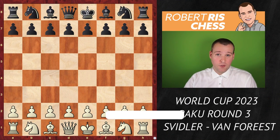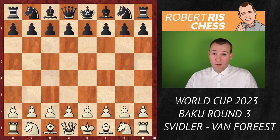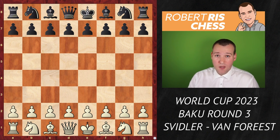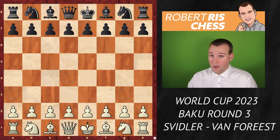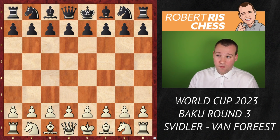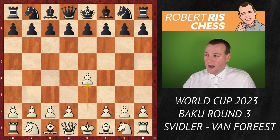It's already the third round of the World Cup in Baku and every day is getting better and better. We have seen already brilliant piece sacrifices and mating attacks. Now the matchups are getting more interesting. We're going to have a look at the game between Peter Svidler, multiple Russian champion and former World Cup winner, and Jordan Van Foreest, my fellow countryman, playing with the black pieces.